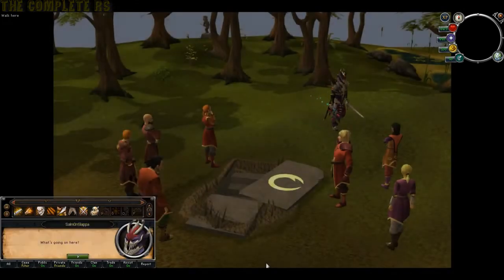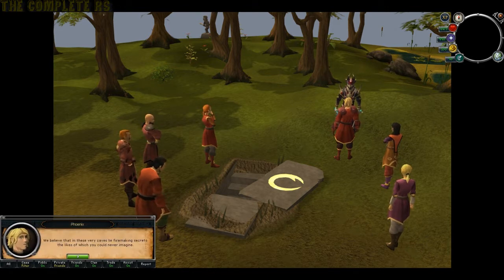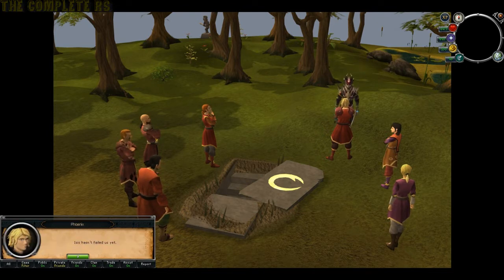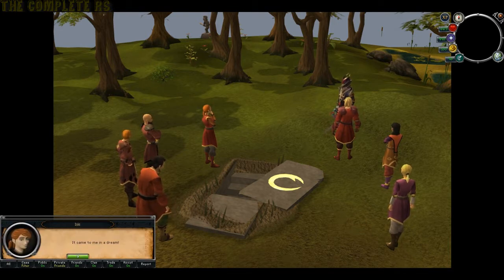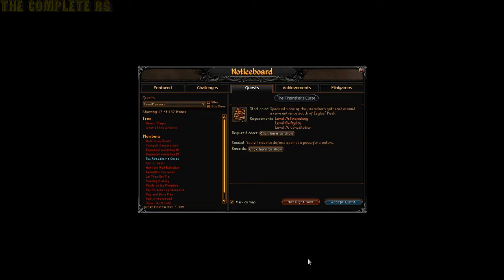To start it, go ahead and talk to Phoenix — he's right by here. This place is literally just south of Eagle's Peak or just west of the entrance to Trenum Stronghold. Quickly run through the options and eventually this fellow will allow you to start the quest. Go ahead and do that.